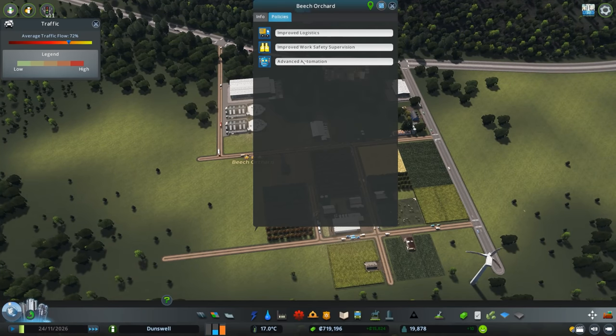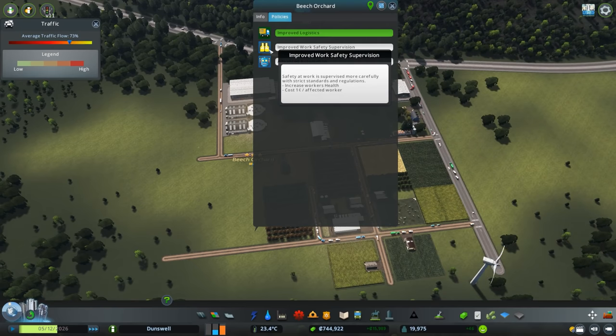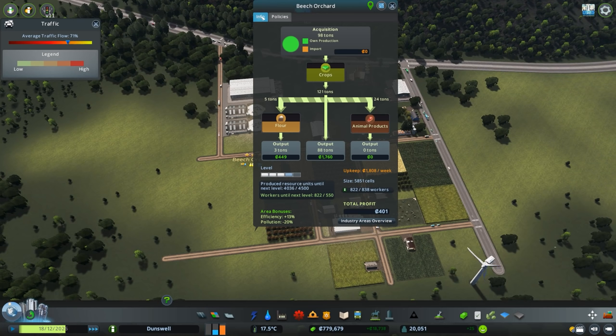Let's check what policies we can enact here. Improved logistics: packing and scheduling of deliveries is more efficient due to advanced inventory and vehicle tracking systems — increases storage capacity of extractors and processing buildings by 20% but increases industrial building upkeep by 10%. Improved work safety supervision costs one cent per affected worker but increases worker health. Advanced automation: robots make production faster and more accurate, increasing production by 10% but also increasing building upkeep by 10%. We enacted those and we are turning a profit — 400 a week, awesome!